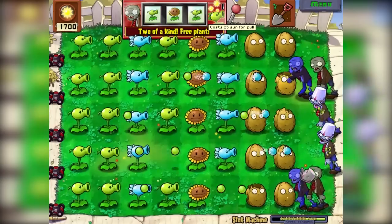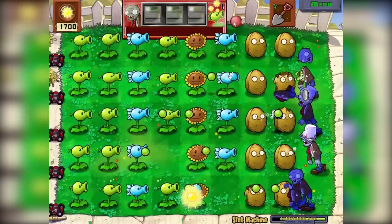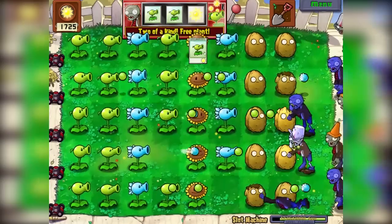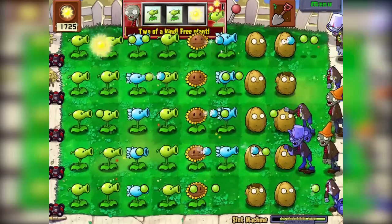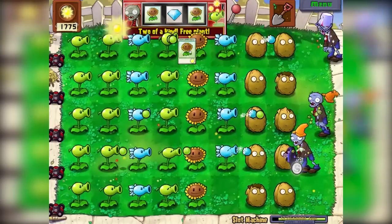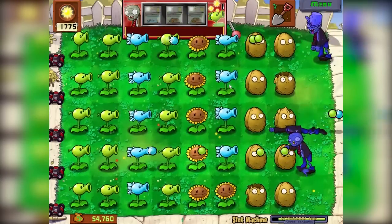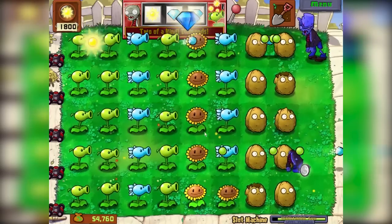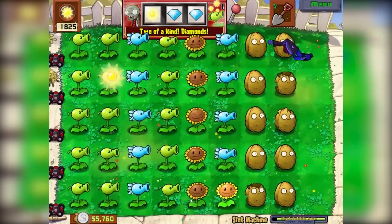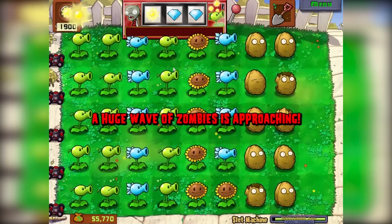Got another plant in there — awesome. Spin again. Oh, we got a plant — that's a nice plant. Oh, we got a sunflower! We'll put the sunflower down. We need the extra income. We're only just over 200 short. Diamonds! We got enough for the upgrade — I think it's $5,000. Huge wave of zombies is coming. I don't think we should spin anymore, guys — just wait for our sunflowers to generate the money.